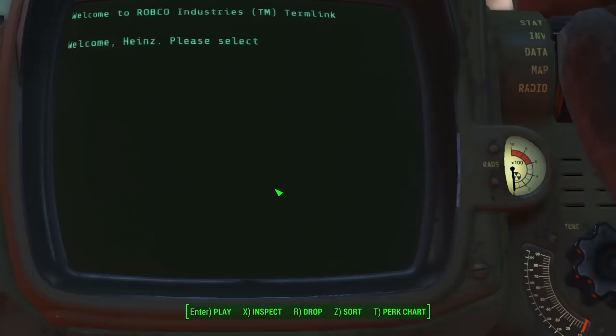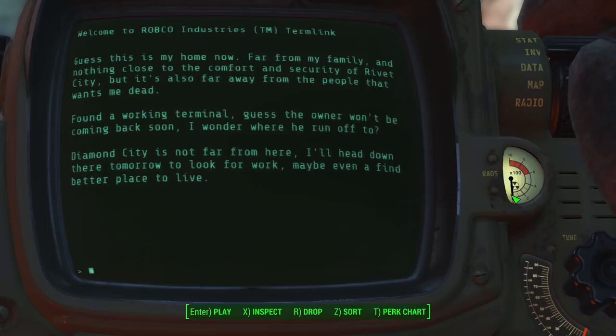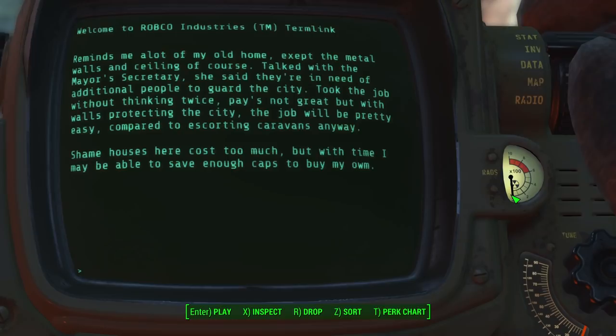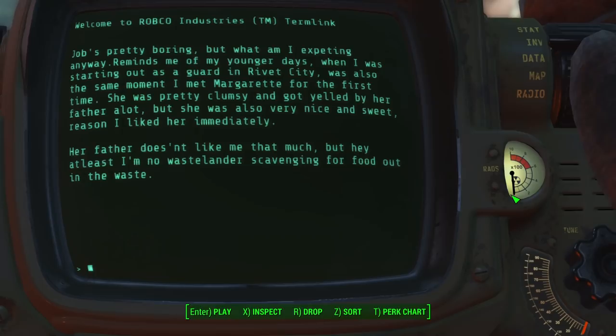Heinz's bean settlement — please don't be eight pages. It's six. 'My new home! Far from family and nothing too close to the comfort and security of Rivet City, but it's also far away from the people that want me dead.' He's being chased by Talon Company. Found a working terminal. Diamond City is not far from here. I'll head down there tomorrow to look for work. Talked with the mayor's secretary — she said they're in need of additional people to guard the city. Took the job without thinking twice. Pay's not great, but with walls protecting the city, the job will be pretty easy. Shame houses here cost too much, but with time I may be able to save enough caps to buy my own.